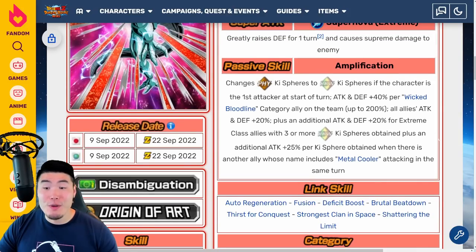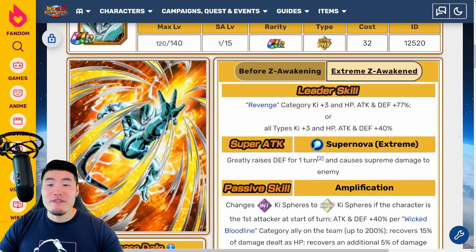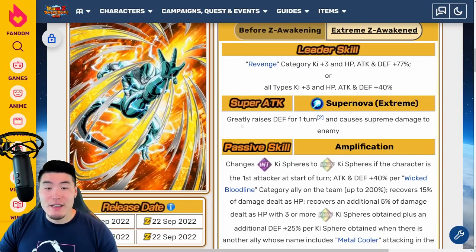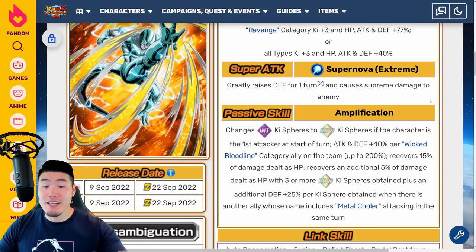So the STR Metal Cooler is the support unit — really, really nice. Last but not least, we have the PHY Metal Cooler. Leader skill is Revenge category K+3, HP Attack and Defense plus 77%, or all types K+3, HP Attack and Defense plus 40%. Super Attack greatly raises Defense for one turn and causes Supreme Damage to enemy. Passive changes INT key spheres to rainbow key spheres if the character is the first attacker at start of turn.